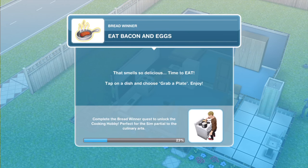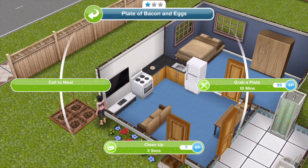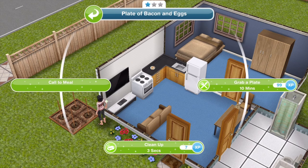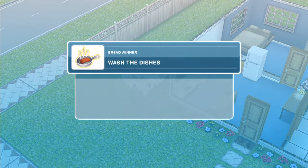Now we need to eat bacon and eggs. Tap on a dish and choose grab a plate to enjoy. Cooking bacon and eggs has actually made two plates there. If we click on the plate, we can grab a plate for 10 minutes. We can also call to meal if we want everyone to come, but we just need to grab a plate for 10 minutes.